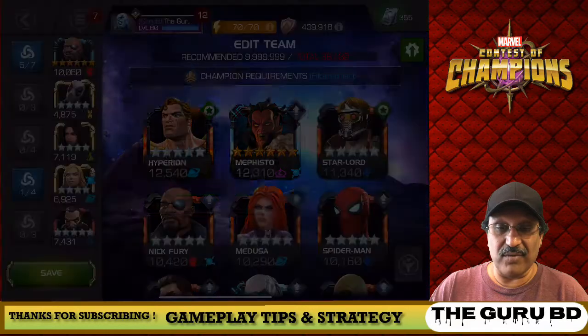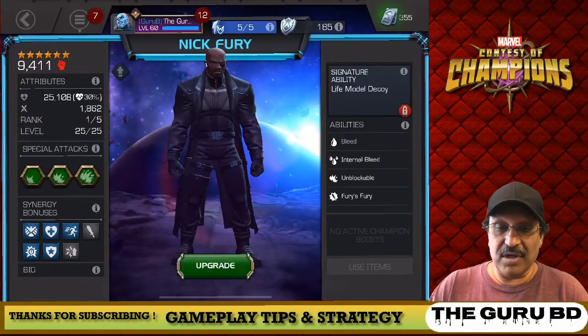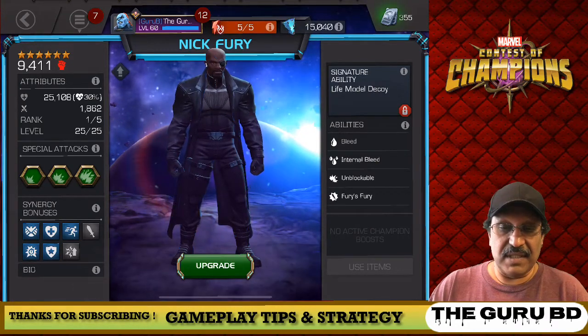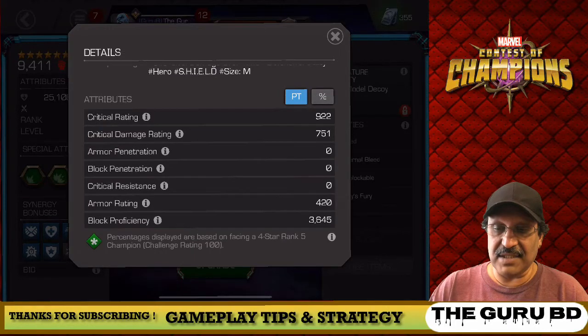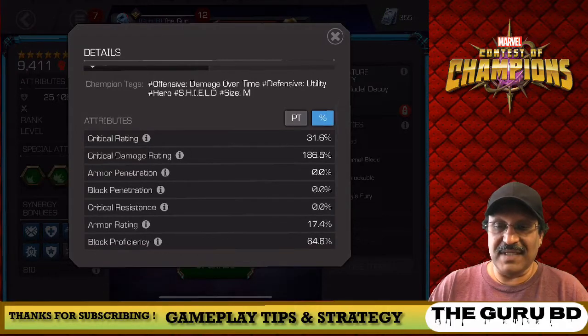I think everyone wants to get into the gameplay now. Let's take one more look at his attributes in detail. He's offensive — critical rating 31.6%, critical damage 186, armor rating 17, block proficiency 64%. He's offensive damage over time.